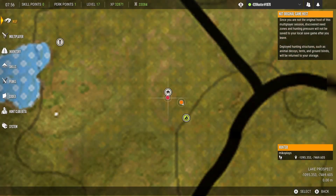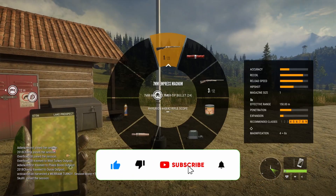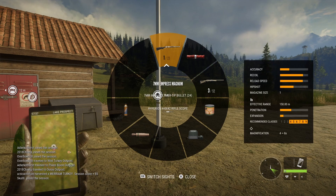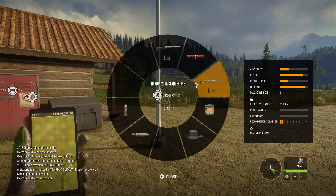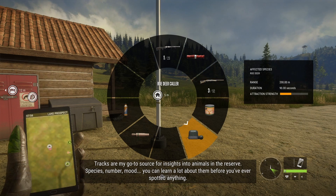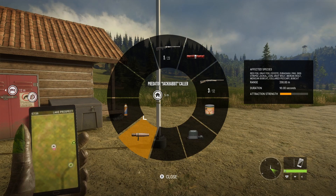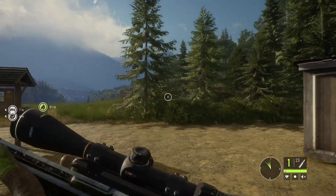Hello guys, today we're gonna continue our series in The Hunter: Call of the Wild, hunting in Silver Ridge Peaks to get some more animals. We have the 7mm with polymer tips to make our hunting better, and also the Nordin 20 shotgun in case a turkey flies around us. We have 24 bullets loaded up.